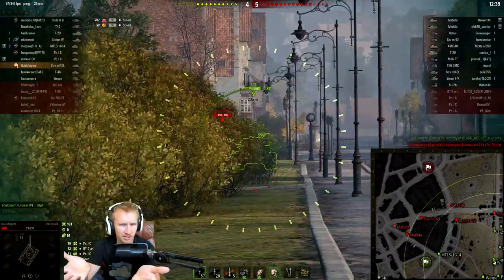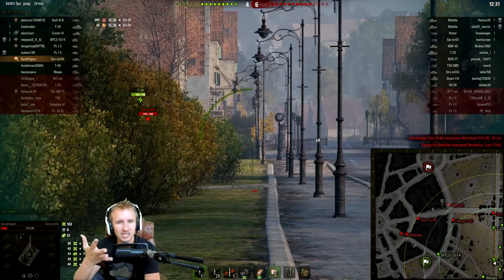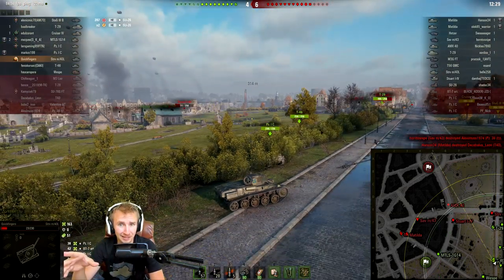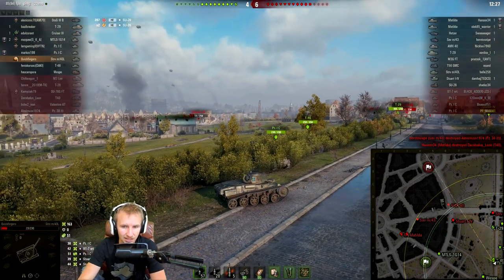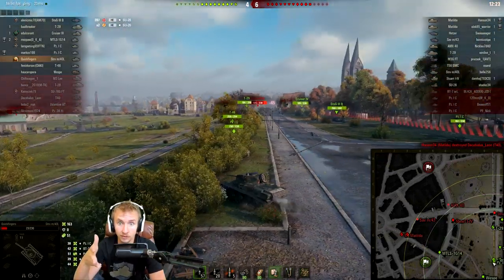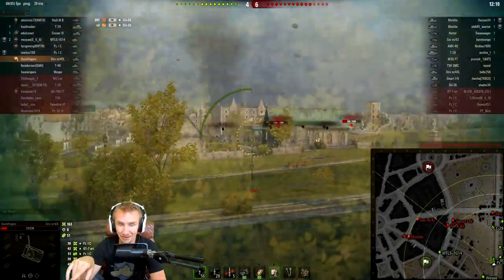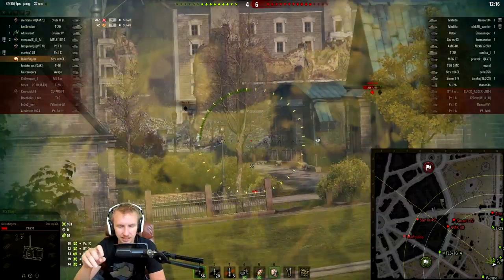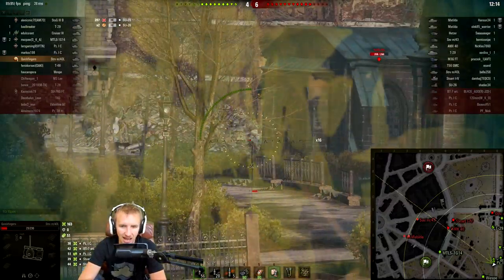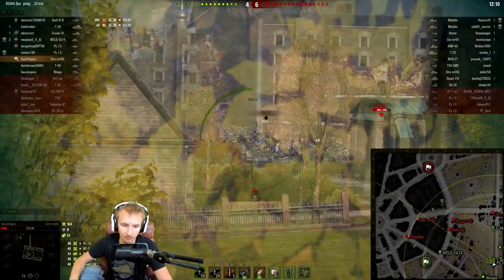The difference going from tier 9 medium tanks to tier 10 medium tanks — for a lot of vehicles like the 50M, the DPM stays exactly the same. It's the gun handling that improves. Think T-54 to Object 140: your alpha damage doesn't go up, your penetration with premium rounds doesn't go up at all. It's really the gun handling and a little bit of rate of fire, so to have this kind of responsiveness at low tier is really lovely.